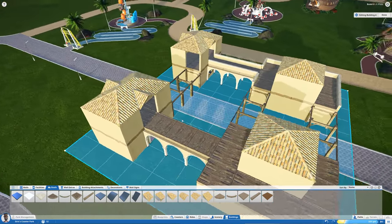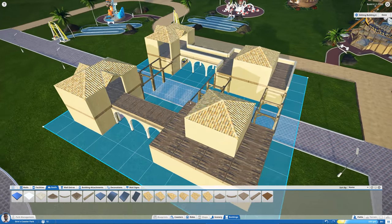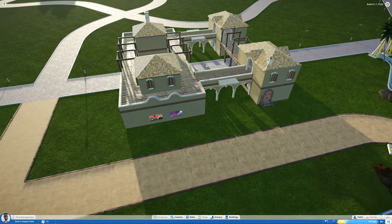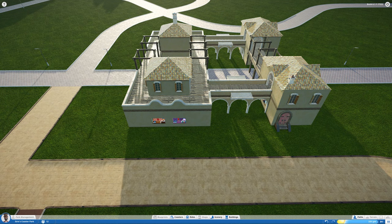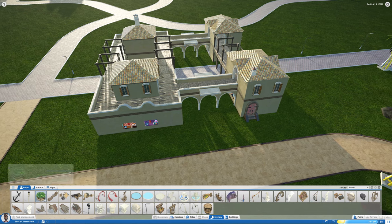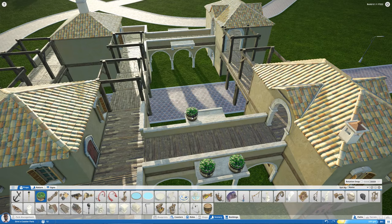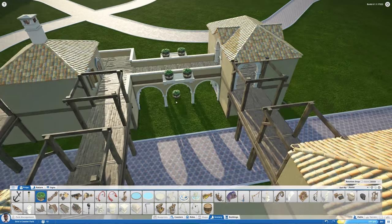And there we go — we have our roofs too. I want to take some time off-camera to add a few more details and complete the layout, but I'm sure you can get an idea of where this is going. It's funny because I only spent a few minutes doing this and look at how amazing this building looks. The flexibility of this building system is just mind-blowing. I'm going to add some more decoration, some touches of green, and maybe some flower pots on these edges.